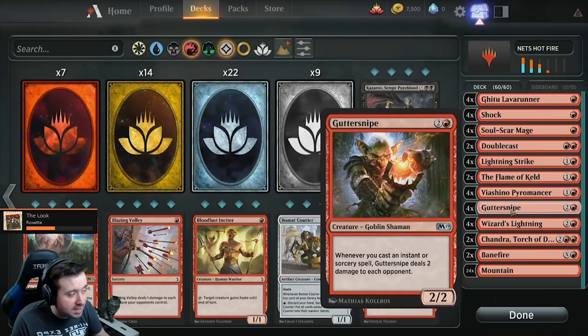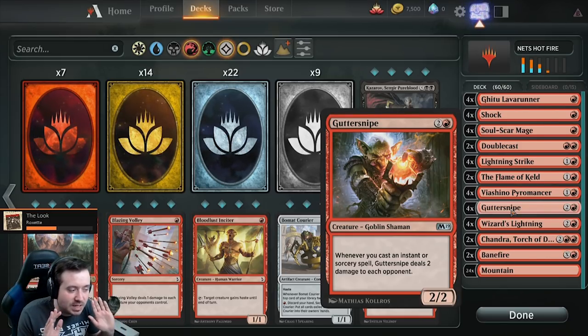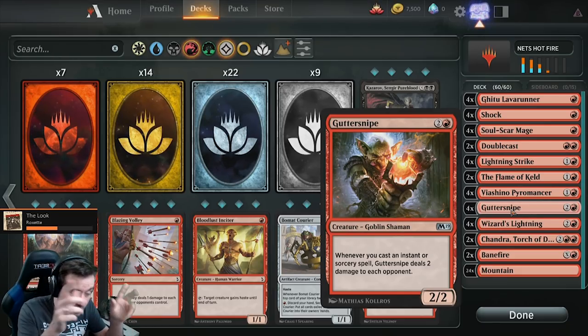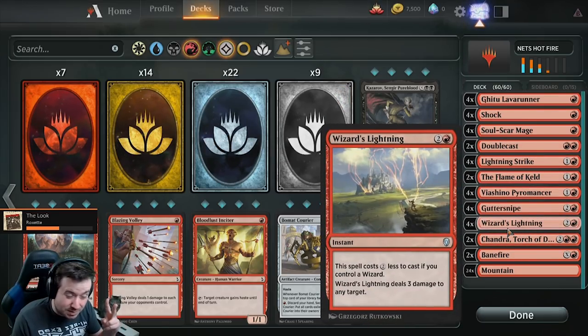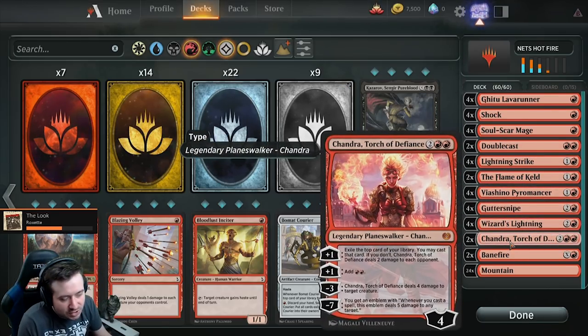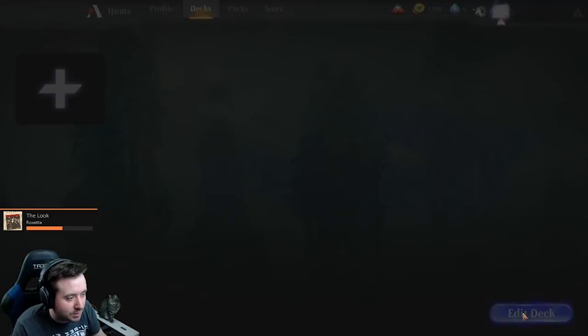Planeswalker damage could be pretty important. Guttersnipe — my favorite card of the deck. Whenever you cast an instant or sorcery spell it automatically deals two damage to your opponent. So if you shock the opponent, you deal two damage plus two damage from Guttersnipe — that's four damage. Double Cast Wizard's Lightning, then double cast Wizard's Lightning again — both give you two damage procs from Guttersnipe. And last is Chandra — Chandra's just good. So let's jump into the game and see what we can do.